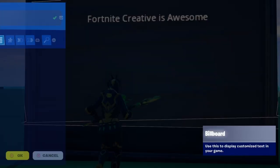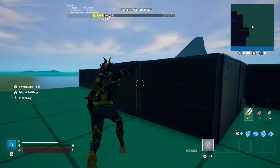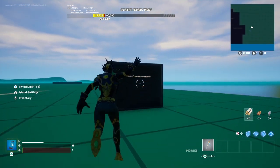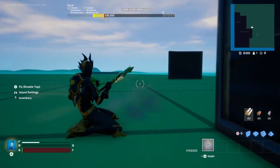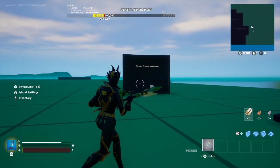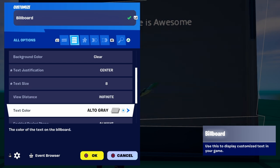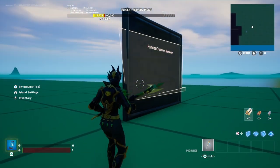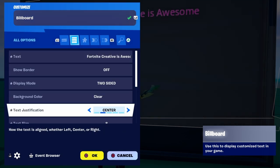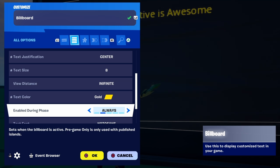The distance setting controls how close or far a player needs to be for the words to show. You can set it to whatever you want. For example, if I'm two tiles away, the text disappears — you can use that as a little plot twist in your game. Text color lets you change the words to various available colors — red, yellow, or whatever you want. You're basically the boss of how you use this device.